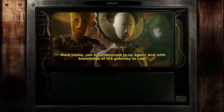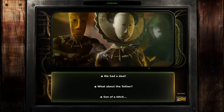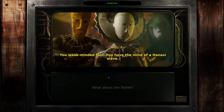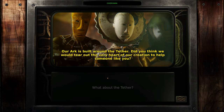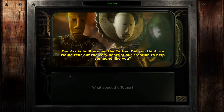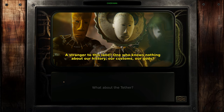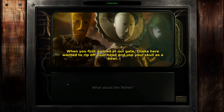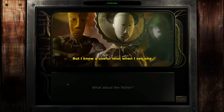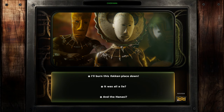Mark Leslie, you have returned with knowledge of the gateway to Layal — good, now go. What about the tether? You weak-minded fool — you have the mind of a Nazi slave. Our ark is built around the tether. Did you think we would dare give out the very heart of our creation to help someone like you — a stranger who knows nothing about our history, our customs, our gods? When you first arrived, Chaka here wanted to rip off your head and use your skull as a ball. But I know a useful idiot when I see one. I wasn't expecting that — this has pretty much cemented my decision.